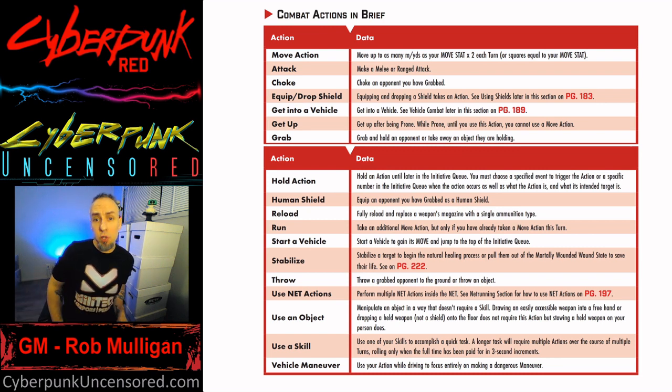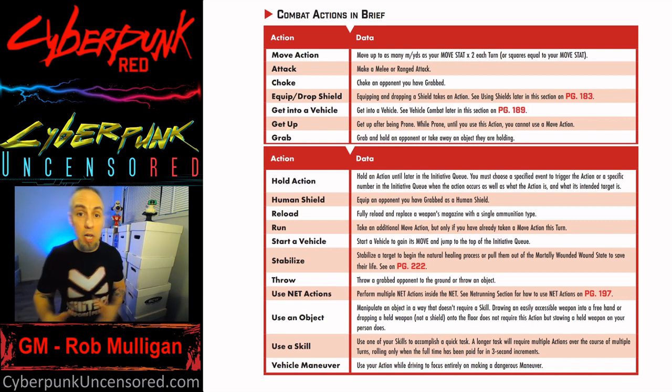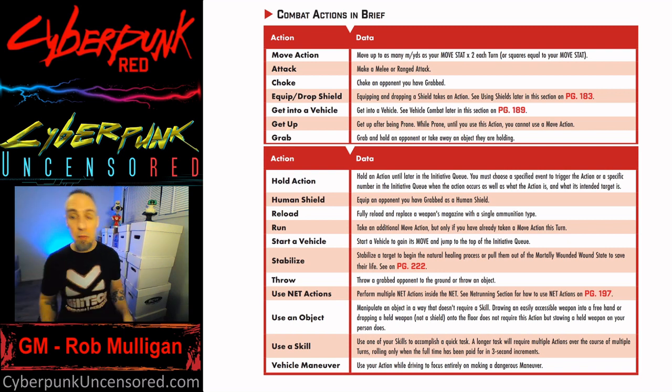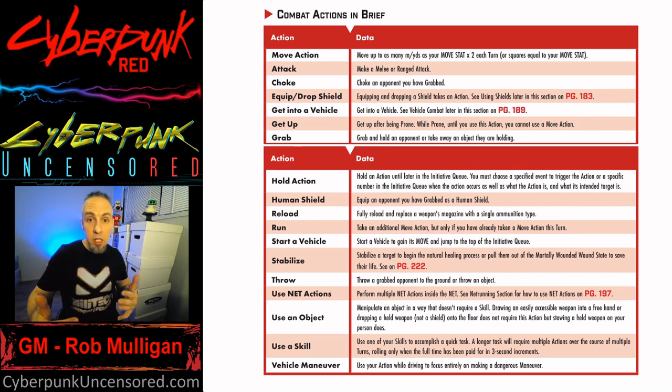Vehicle maneuver is also on the action list — I go over vehicle combat in a separate video. Once you've used an action to get into a vehicle and an action to start it, you're using the vehicle's movement and its combat maneuvers — sharp turns, 180s, etc. You can use an action for vehicle maneuvers at that point. That's how combat works: initiative sets the order, and every character gets a move action and a regular action.